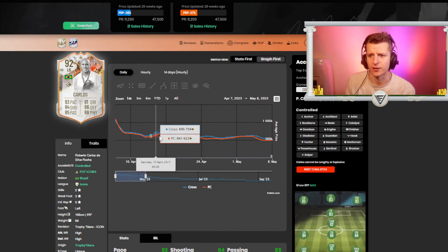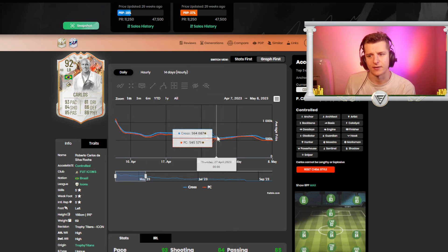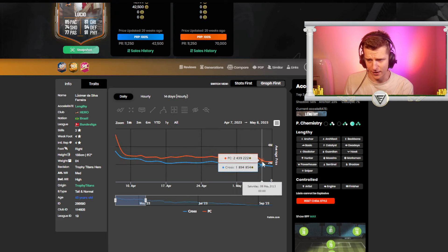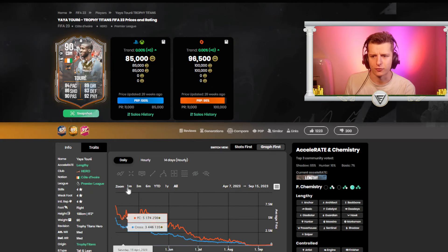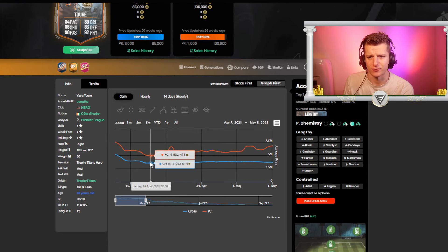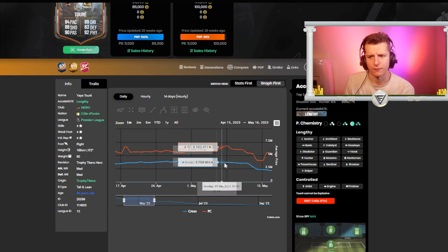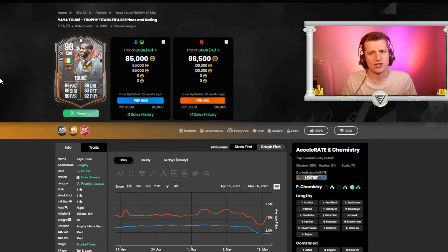Roberto Carlos actually rebounded about 60k, but then after midweek he went down and down and took no time to go lower. When he went out of packs he went down 200k — he actually held pretty well, only going down maybe a week into Team of the Year. Yaya Touré had relatively positive trends before going out of packs at 3.5, then down to 3.4, holding value for the first few weeks before dropping into Team of Season.